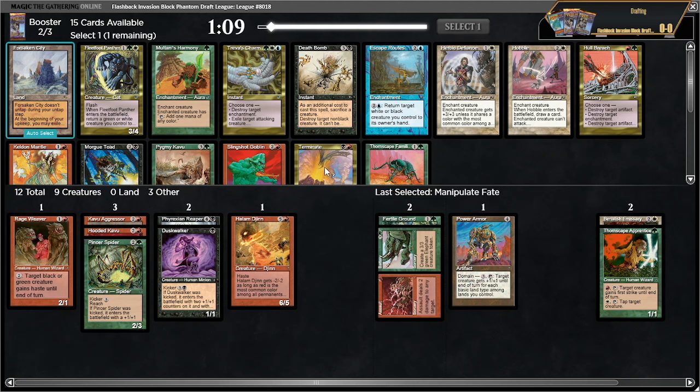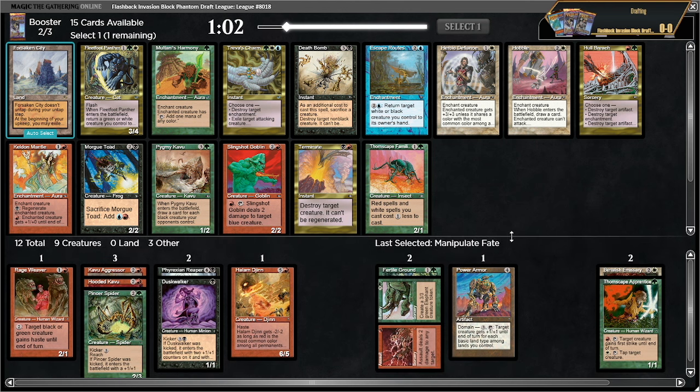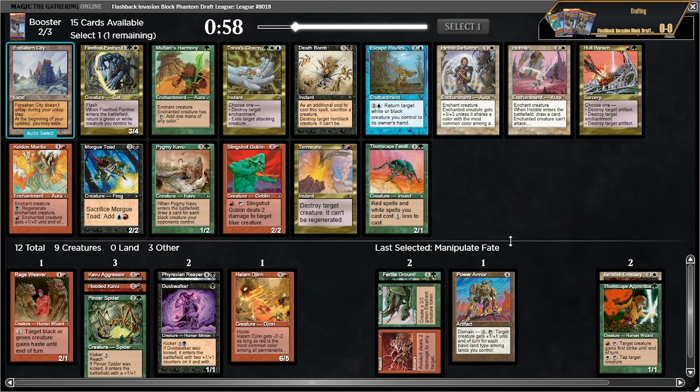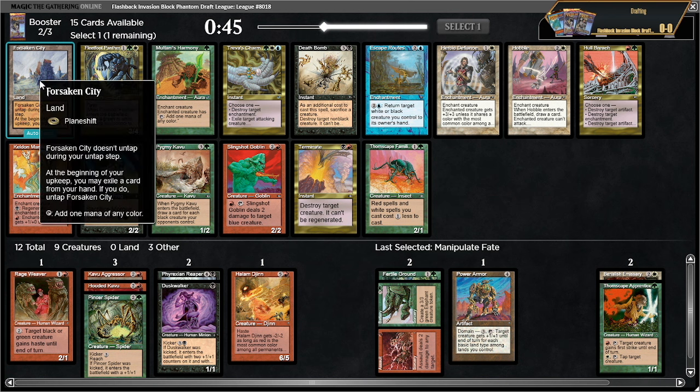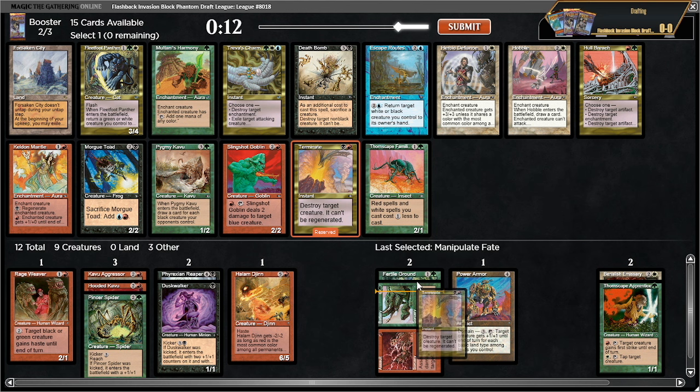There's a hobble, but also a terminate. Terminate is very good. There's also fleetfoot panther which is nice, but we have pretty much nothing to return with that. I think I'm supposed to take one of the removals — it does feel like a coin flip between hobble and terminate. Slingshot goblin is probably not what I'm supposed to take. I'll take terminate and try to go into the read that black is open — I have reaper, duskwalker, hooded kavu. I only have one card that does anything with white.